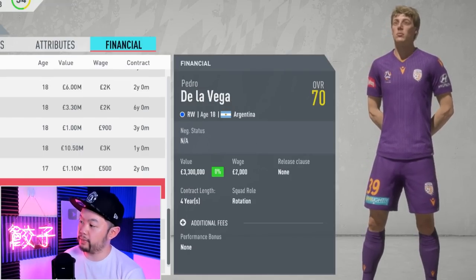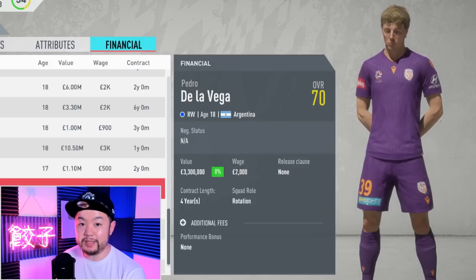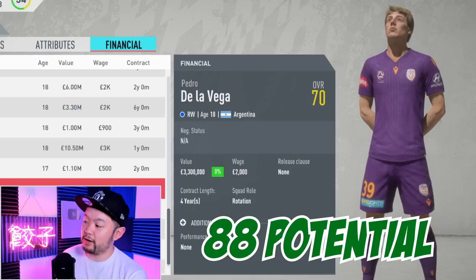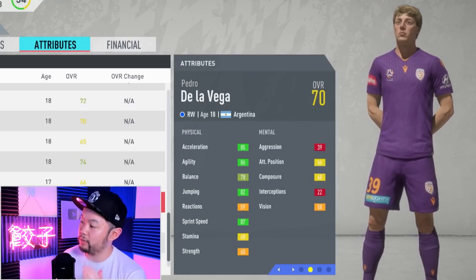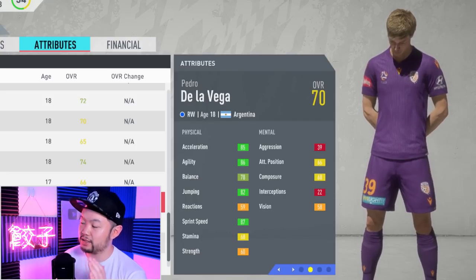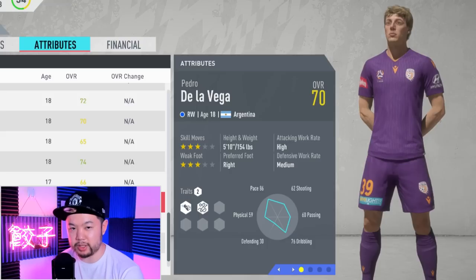For the mid-range right wing, we have De La Vega. The Argentinian starts out at 70 overall but has a base potential of 88, making him quite a steal at his starter value of 3.3 million. At 70, his technical stats are a little bit lacking, but his physicals are right what you want for a winger: excellent acceleration, agility, jumping, and sprint speed. He does only possess three-star skill moves and a three-star weak foot.